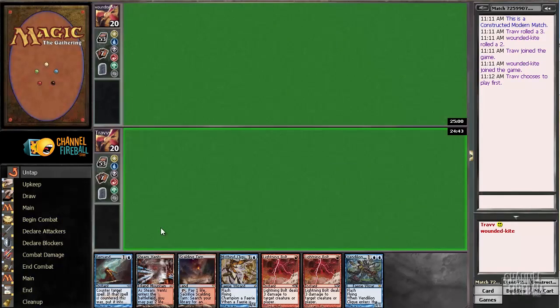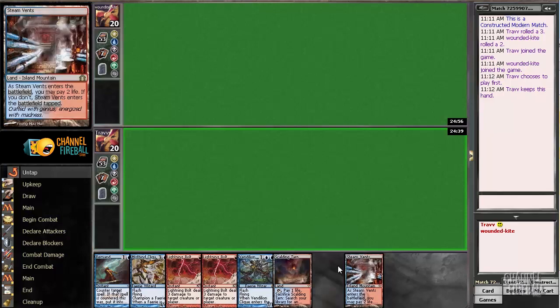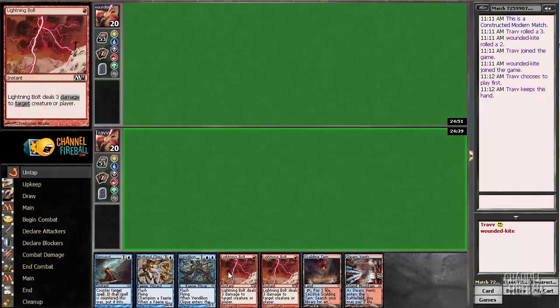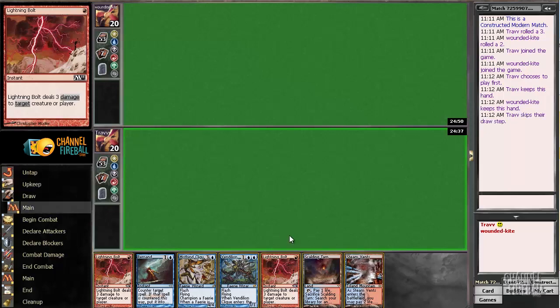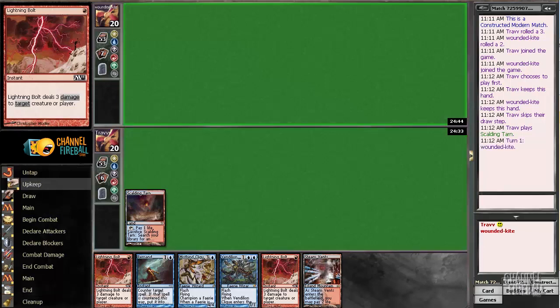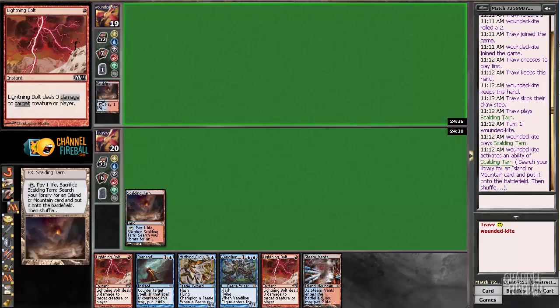We're back and on the play, and this one doesn't have Aether Vial which is a bit bogus. It's an awkward hand and I'm not really sure how to play it. If we want a Lightning Bolt on turn one, we don't want to take two life from Steam Vents, and we don't want to telegraph Remand or Lightning Bolt. But if we're playing against Pod or Affinity and there's a one-drop we really need to bolt, I'll regret not bolting.